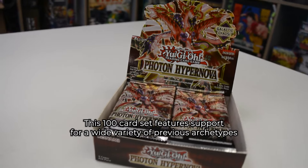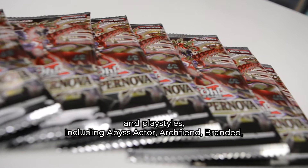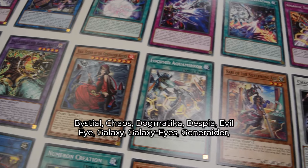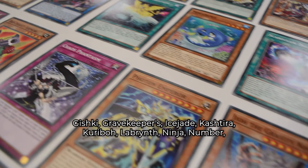This 100 card set features support for a wide variety of previous archetypes and playstyles including Abyss Actor, Arch Fiend, Branded, Bistuel, Chaos, Dogmatica, Despia, Evil Eye, Galaxy, Galaxy Eyes, Gene Raider, Gishki, Grave Keepers, Ice Shade, and Kashtira.